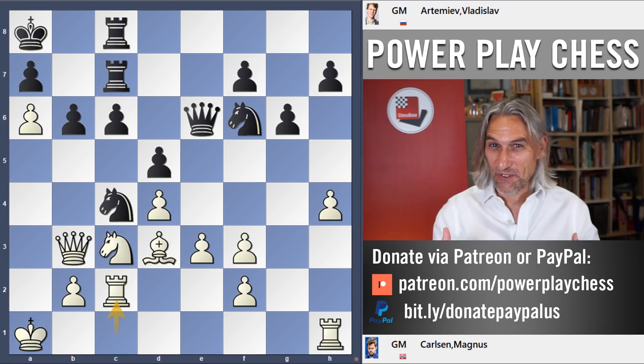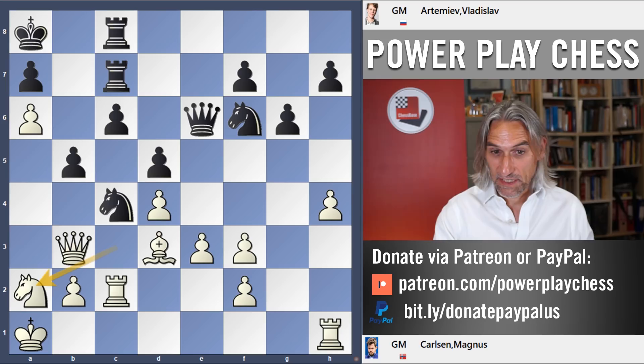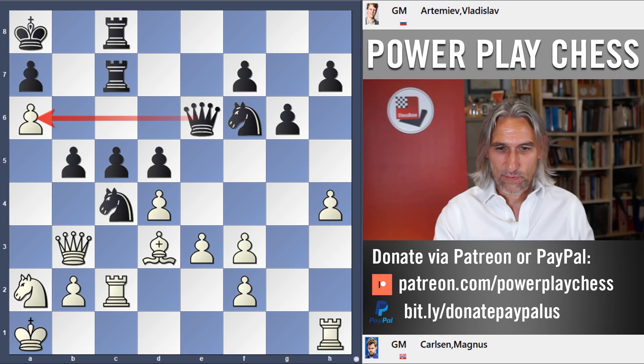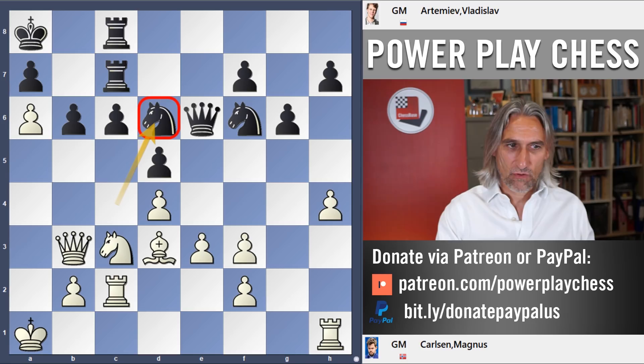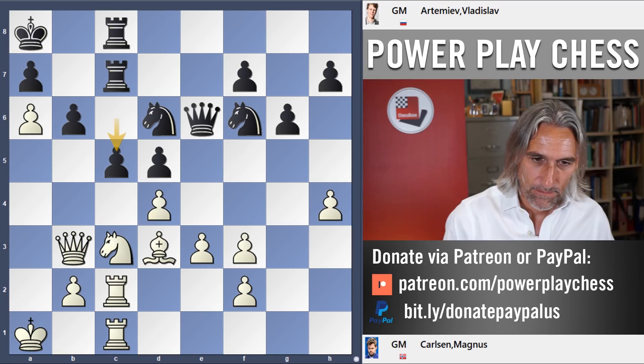I wonder if Artemyev had more time whether he might have played b5 — a very risky move, things open up for both sides, but the knight can't come into c5. It's an interesting option; if white carelessly plays Knight a2 then c5 is very interesting with the queen swinging across. White can play moves like Queen a2, but it's still very unclear. Artemyev played solidly, putting the knight back to d6, then broke with c5 — an orthodox continuation, but not without danger.